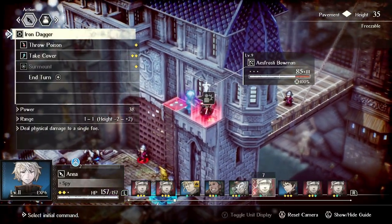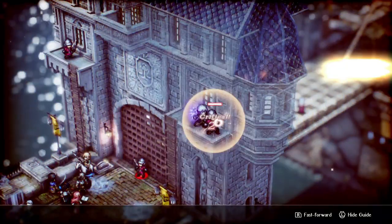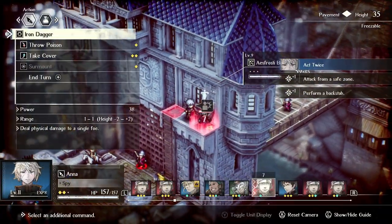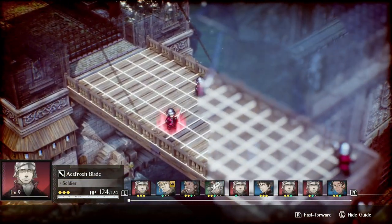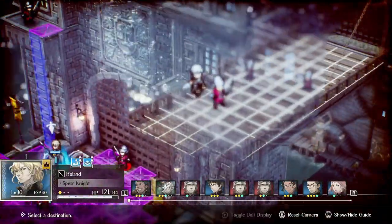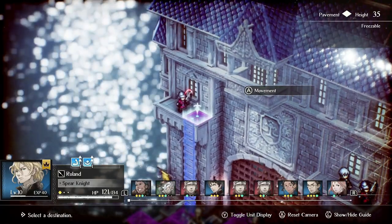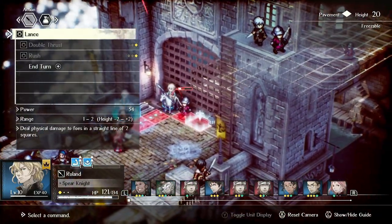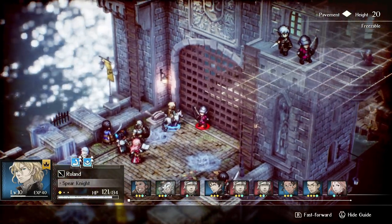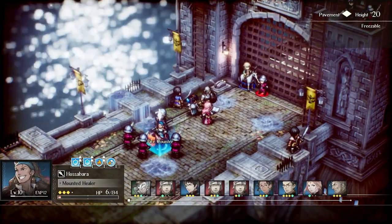Of course, these are just the basics, and different story missions will require you to adapt accordingly. Maybe you need to rush forward to protect an NPC, or you only have so many turns to complete your objective. Changing your strategy on the fly is a staple of tactics games, and that's still the case with Triangle Strategy. So stay loose, keep an open mind, and you'll find yourself in the lap of victory in no time. Stay tuned for part two of this titanium tips duology, where we'll cover strategy and decision making off the battlefield.